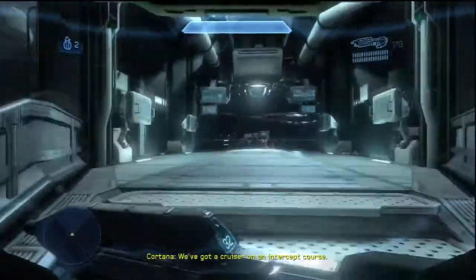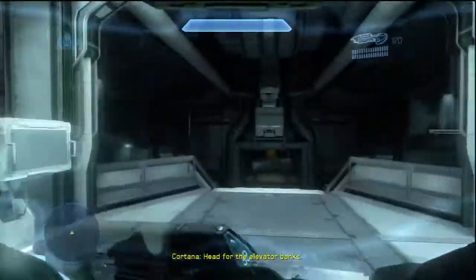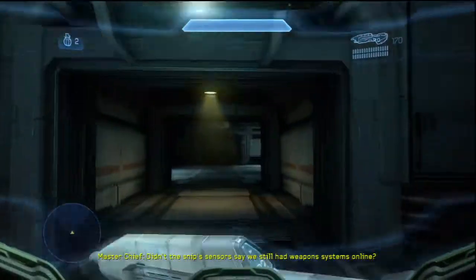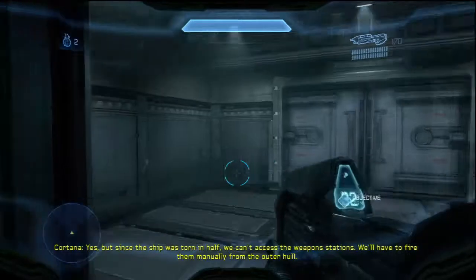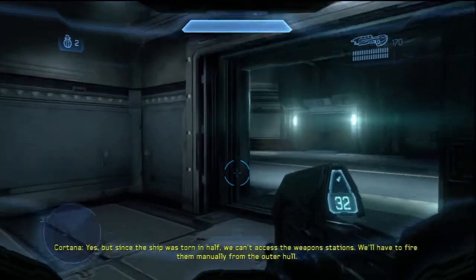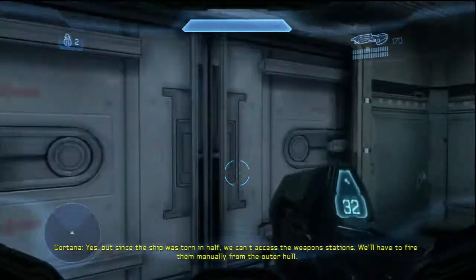We've got a cruiser on an intercept course. The ship's sensors said we still had weapon systems online, but since the ship was torn in half we can't access the weapon stations — we'll have to fire them manually from the outer hull.